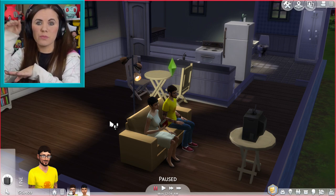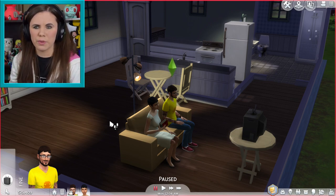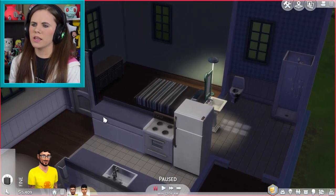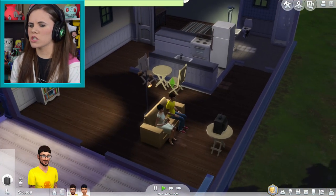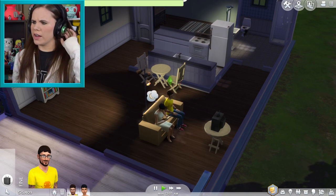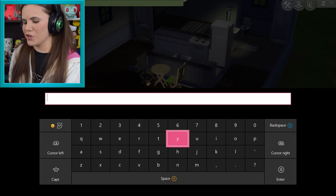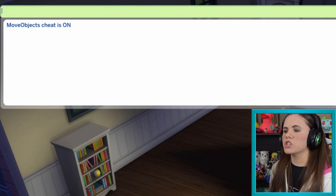The animation is different because there's no bunk bed animation in the game, though I really wish they would add it. So I'm going to put cheats in quickly — if you don't know how to do this, I've done a whole video about it, linked in the cards and description. Move objects cheat on! I'm going to go into buy mode and try to place two beds on top of one another at different heights.